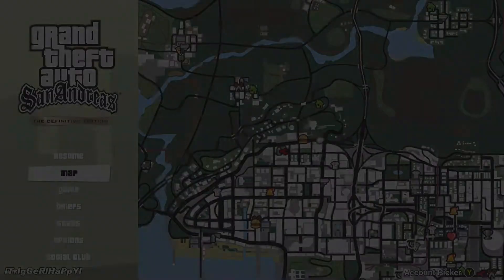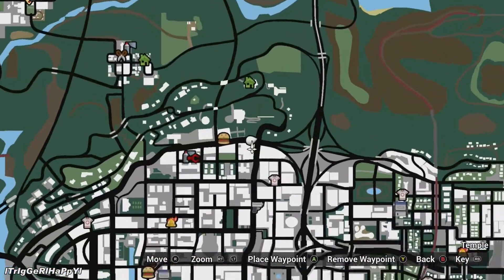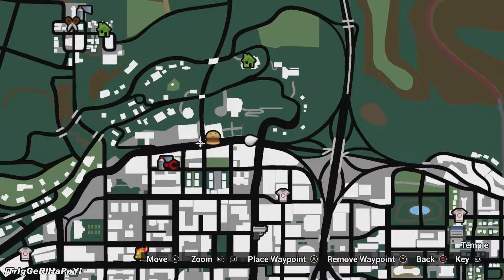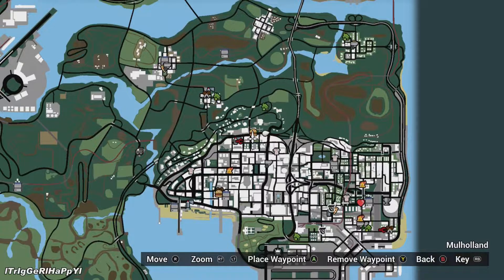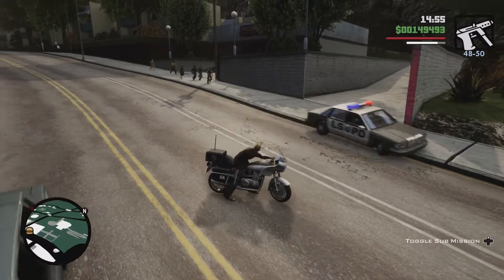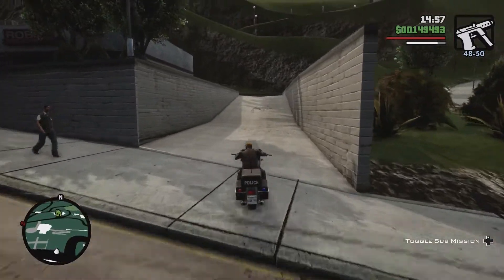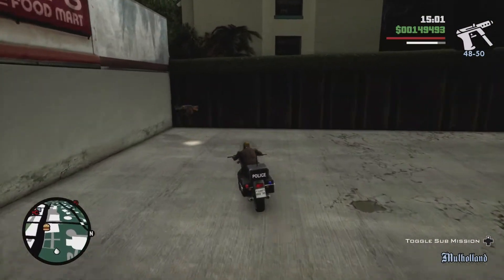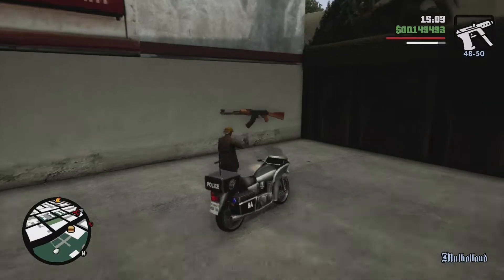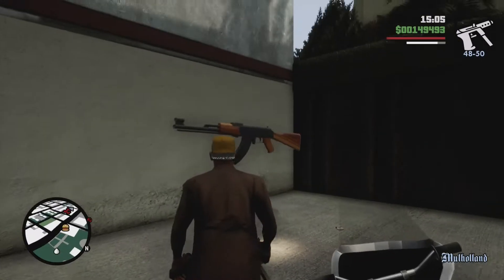For this next spot, we're going to be getting the AK-47. You want to look out for this burger joint right here — it's going to be right behind the building next to it. Just pull up and pull around the back of this building, and there it is. You can even see the burger place on the mini-map.